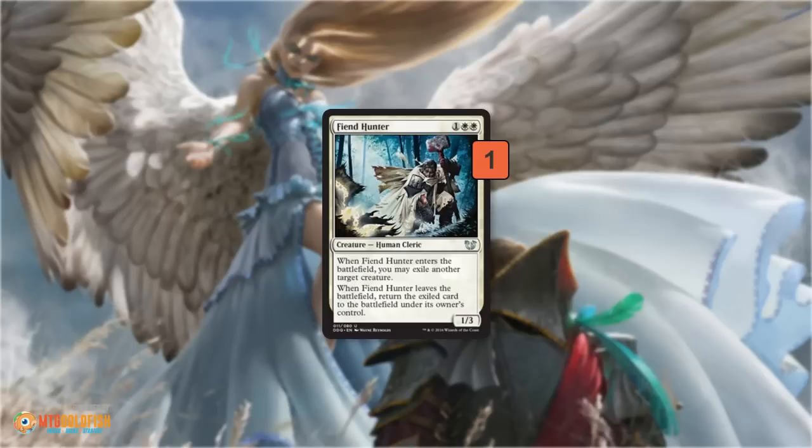One Fiend Hunter can do some cool tricks with Cloud Shift. For 3 mana, it exiles another creature, and when it leaves the battlefield that creature comes back. If we cast Fiend Hunter and use Cloud Shift or Restoration Angel to blink it while the exile trigger is on the stack, the Fiend Hunter creates another trigger to return the creature — but the creature isn't gone yet, so that trigger resolves first, then the exile trigger resolves and our opponent's creature is gone forever. We can turn it into permanent removal; it can get rid of anything, even an Emrakul, permanently.